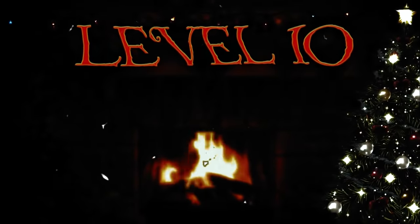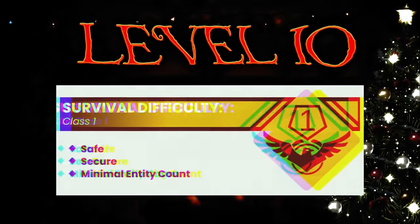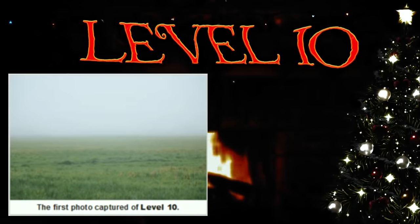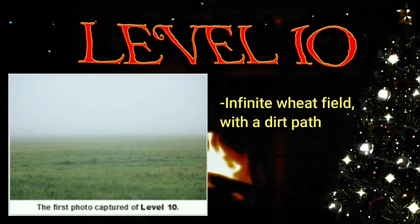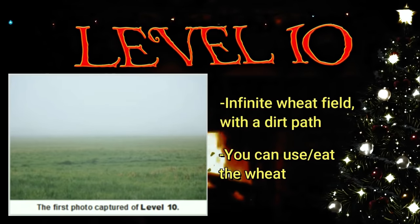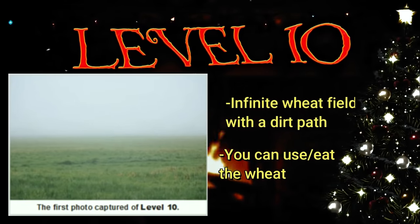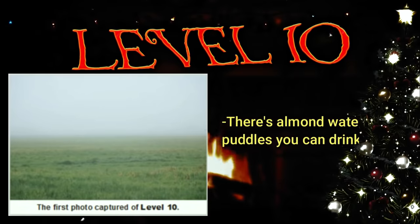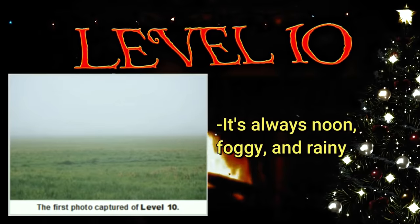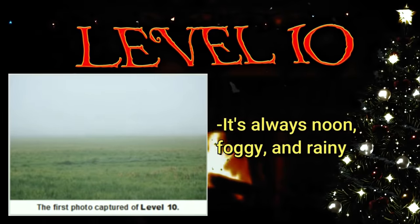Level 10 of the backrooms is classified as a class 1 difficulty and is safe, secure, and has minimal entities. Level 10 physically is an infinite wheat field that has a dirt path that cuts directly through it. The wheat itself seems to be safe and normal — you can make bread with it and eat it. Sometimes on the ground near this wheat there are almond water puddles which are also safe to drink. The time of day always seems to be around noon, it's mostly cloudy, and sometimes even rains.